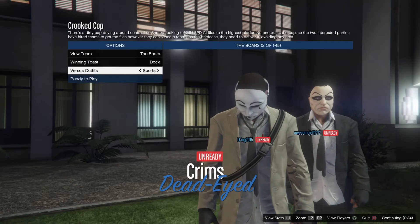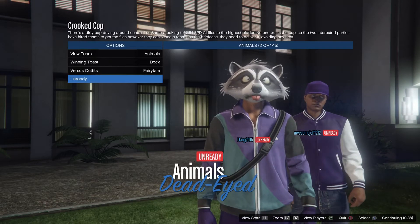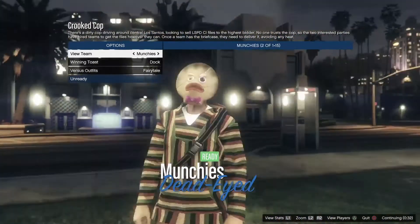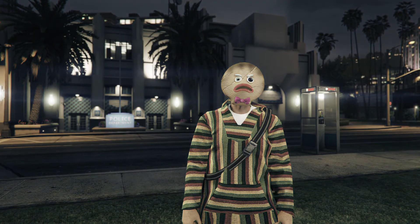Once you're in the locked session you want to switch it to fairy tale. Now you're going to be able to get the purple one or the orange joggers. I went with the orange ones, so you just want to start it up.